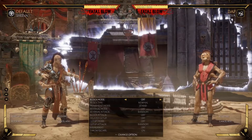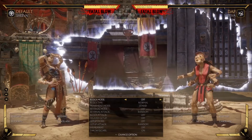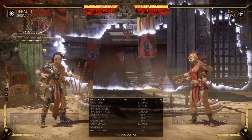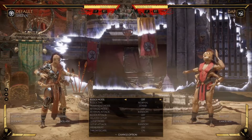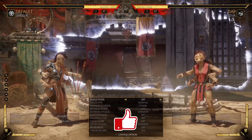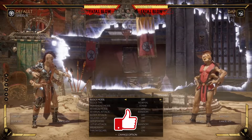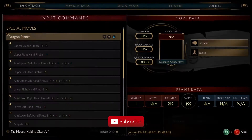Hey guys, I'm gonna talk about the best Shiva variation. Shiva is like Rain in that she doesn't really have a weak variation — all of her abilities are pretty much good. Maybe except one, which is the shield mid thing, not a projectile. The ender down-back — that one is just mediocre. But I'm gonna show you three variations; I think this one here is the best.